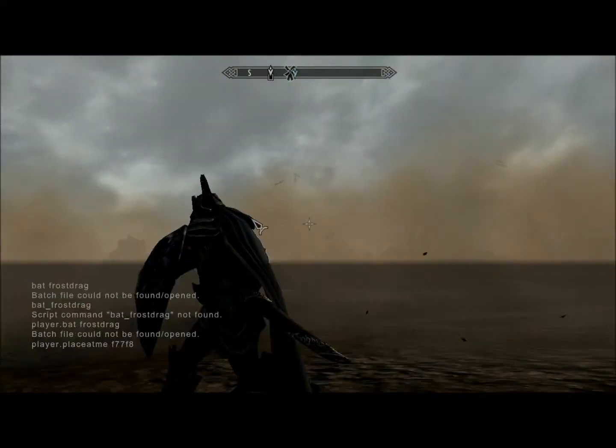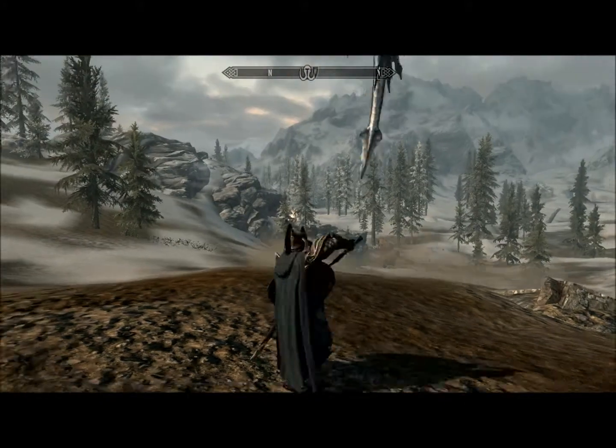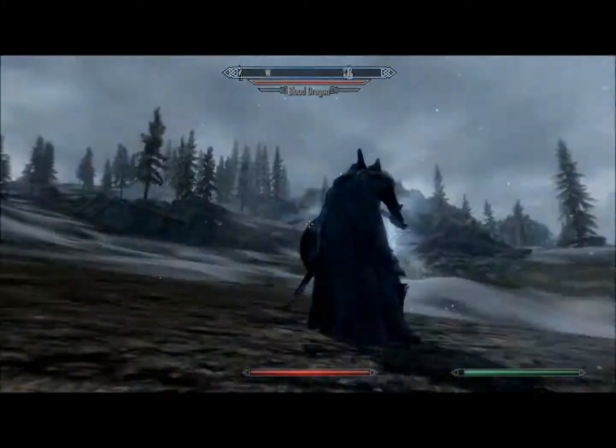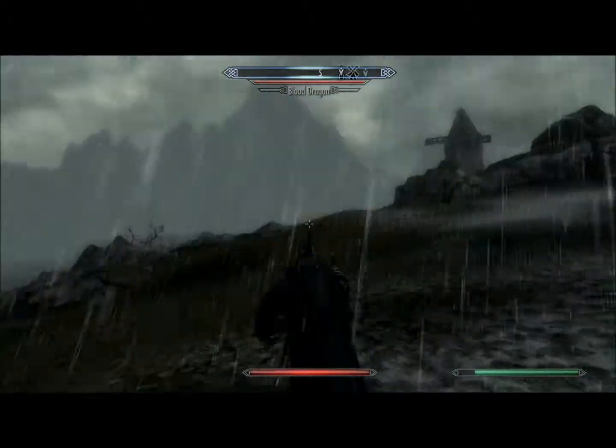There's our blood dragon, now let's get him up in the air. Now let's get a frost dragon up in the air. Obviously, you're gonna want to focus on the frost dragon first. If there are two blood dragons you're not gonna need to worry about it too much. All right, there's our frost dragon — now let's drop our Storm Call shout. That's gonna bring the lightning down. Let's find our frost dragon and see where he's at.